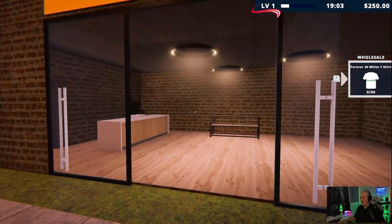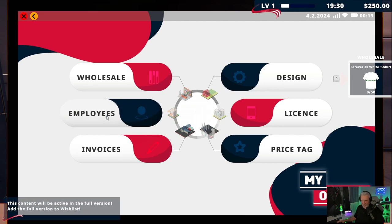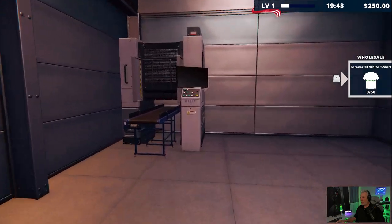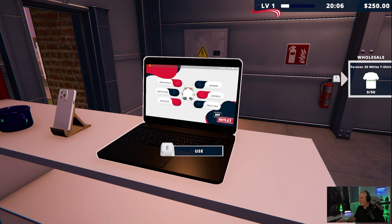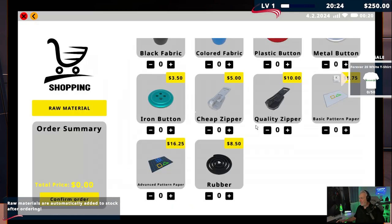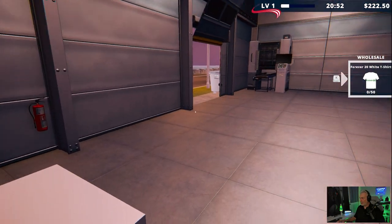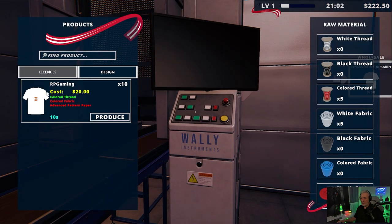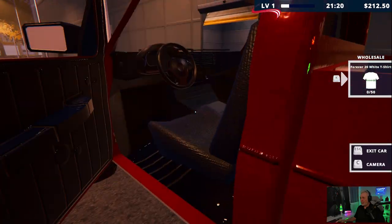Now we can go ahead and close up. Let me check real quick — employees: this content will be active in the full version, add the full version to your wishlist. There will be employees, awesome, because it's going to cost a lot of time to run this by ourselves. So let's make some t-shirts — going to shopping raw materials. We're going to make 50 of them: we need five colored thread and five white fabric, costing $27.50 — super cheap investment. On the design, under license, we're going to produce enough t-shirts to make a little profit.